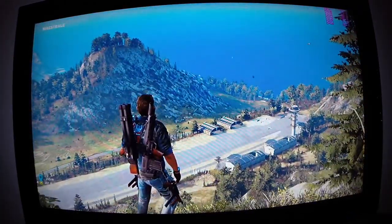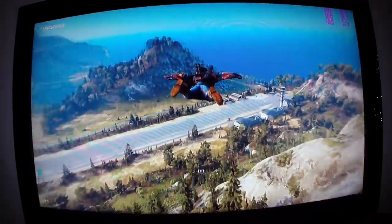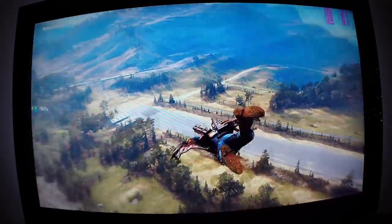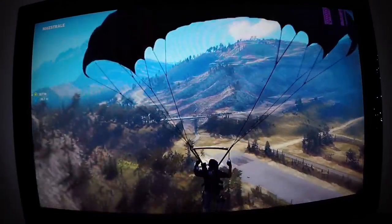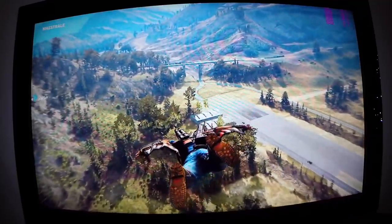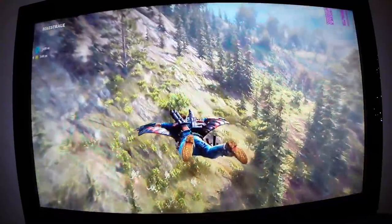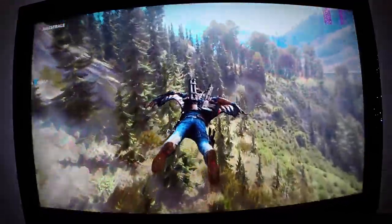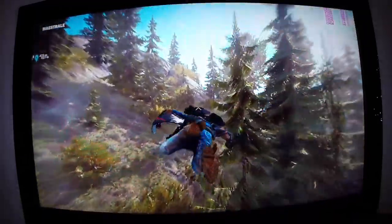Some of the open world features have really blown my mind. Let's go ahead and jump off here and open our wingsuit — we can then fly down. But at any time we can open our parachute, and then again we can put it away, get our wingsuit out again and just carry on. The beauty of this is you can travel around the island without any real issue, and every now and then you can just grapple onto another object and carry on flying.